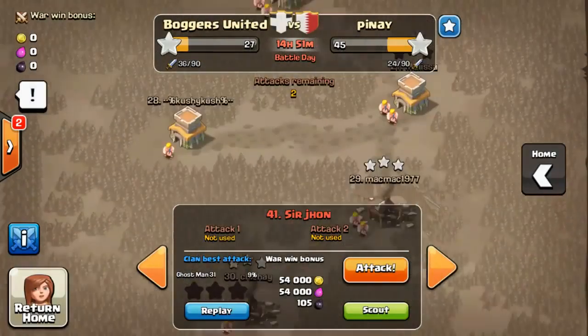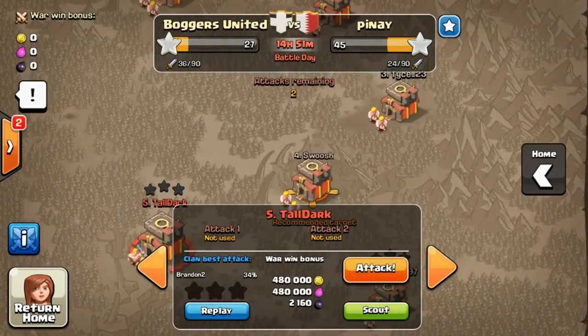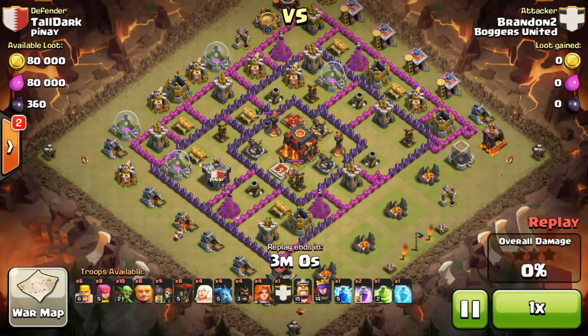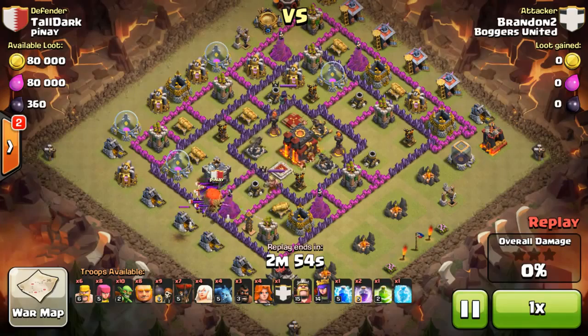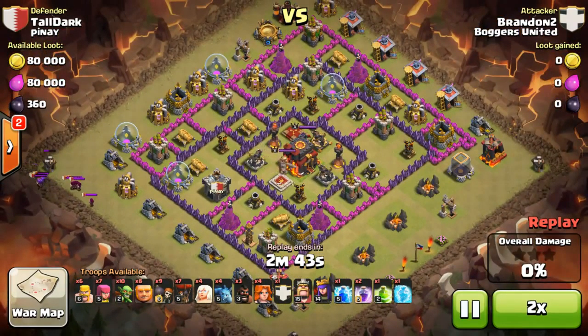I'll show you guys another of my sub-account's attack, which I did on number 5. It scored 34%. My troops combination is very interesting — barbarians, archers, goblins, giants, wallbreakers — almost every single thing in the whole army camp is filled with various troops, but definitely not those big troops. I did not want to use all those strong and heavy troops. It's a kind of a long raid, so we will speed up the replay.